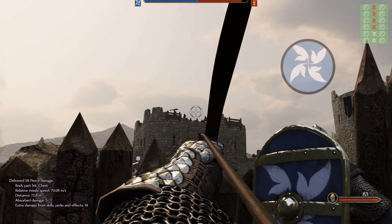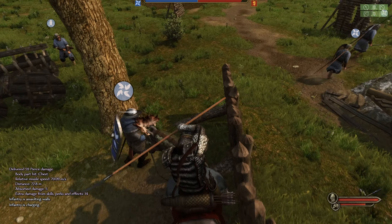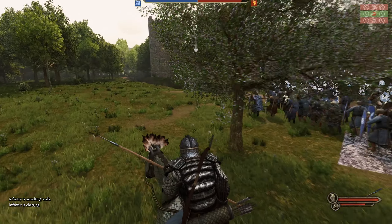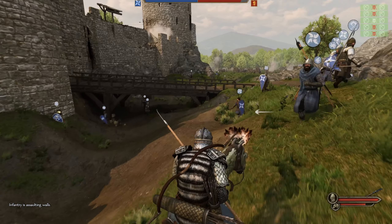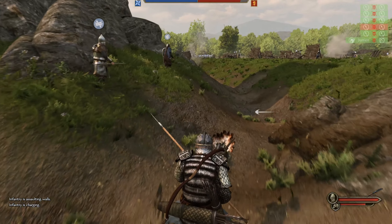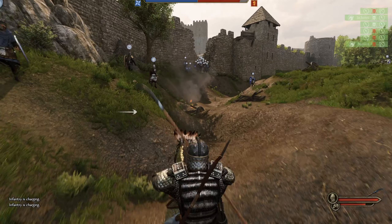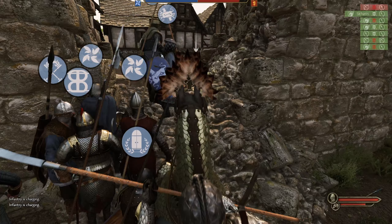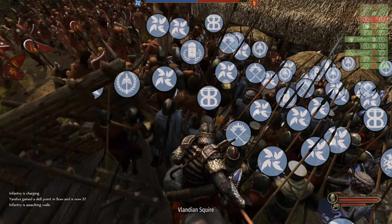So they actually outnumber us. But in terms of the strength of the forces that we have, we definitely hit harder than they do. I'm going to try for the right side breach hole, see if that is any better than the left. Should be probably fairly identical. This one looks like we are getting through — oh no, there's barricades and everything.